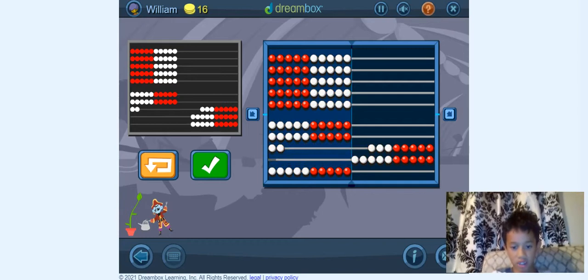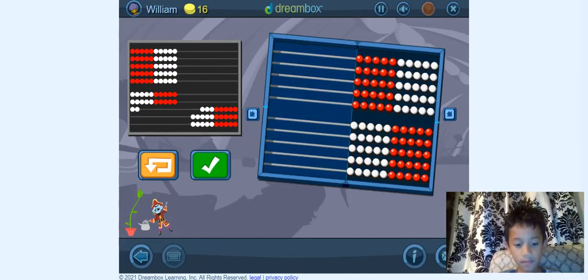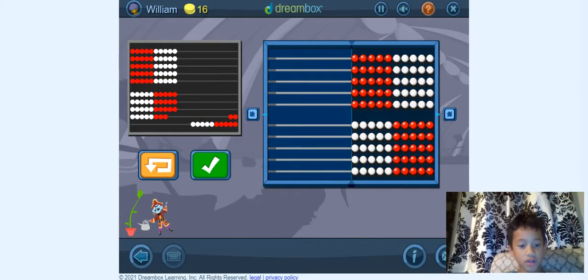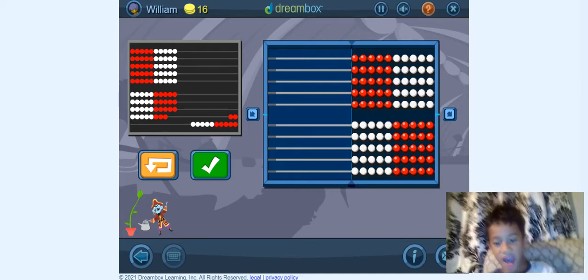Now we're just going to do it in fewer clicks. Here's 1. So now we need 10, 20, 30, 40, 50, 60, 70, 80, 85, 88. So now we need 88.